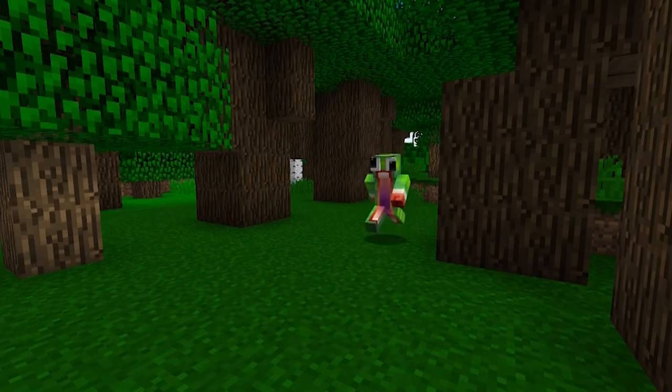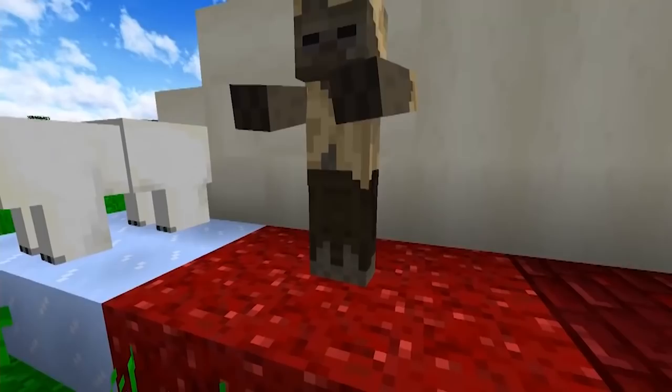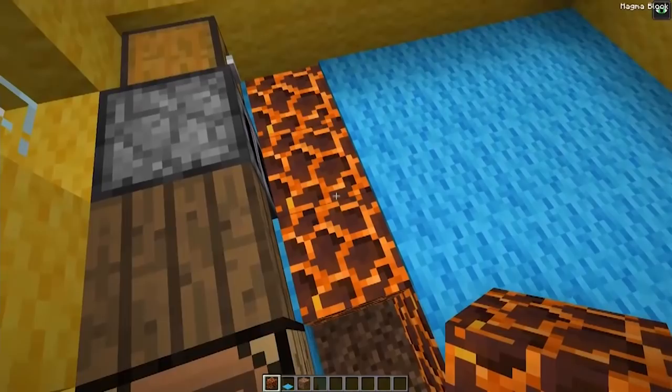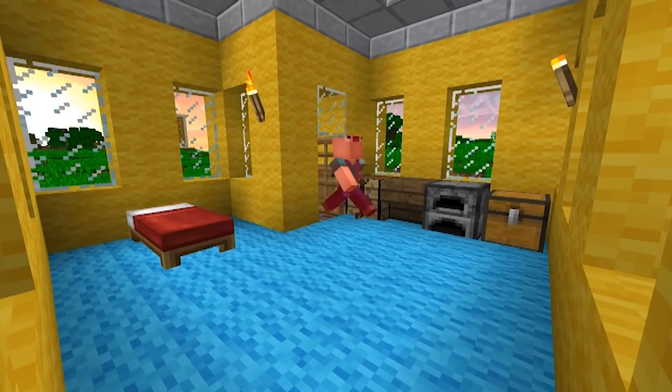Number eight: magma blocks may not be described as a huge game changer, but they're pretty cool. They were introduced in version 1.10, along with nether wart blocks, red nether bricks, bone blocks, and three new mobs: the polar bear, the husk, and the stray. My favorite here are the magma blocks — they look so cool and you can use them for defense too. It's another form of lava that's a little less harmful. Just put some carpet over them and let the fun begin.